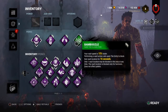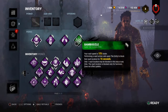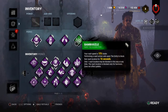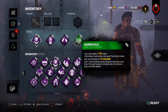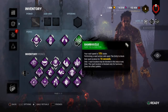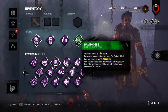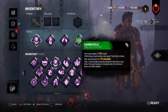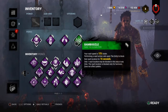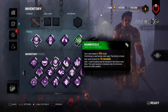Bamboozle: your vault speed is 5% faster at level 1, 10% at level 2, and 50% faster at level 3. Performing a vault causes the entity to block that window location for 8 seconds at level 1, 12 seconds at level 2, and 16 seconds at level 3. Only one vault location may be blocked at a time, and Bamboozle does not affect pallets.